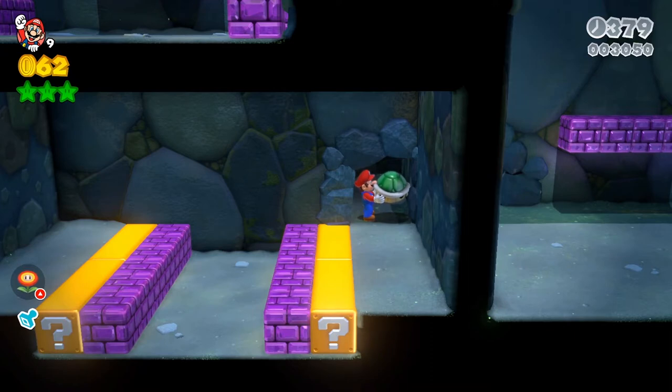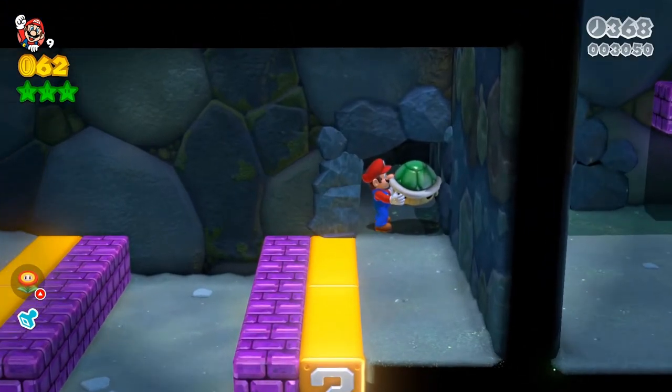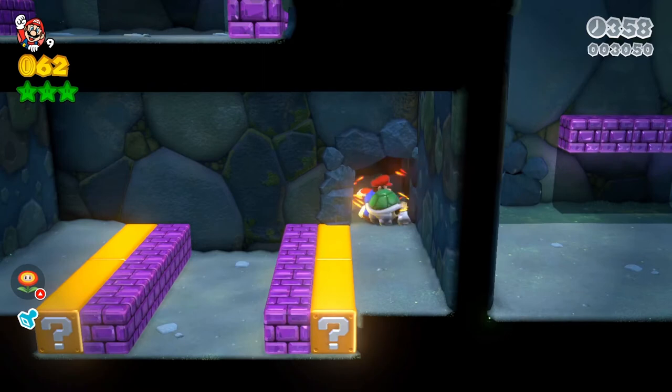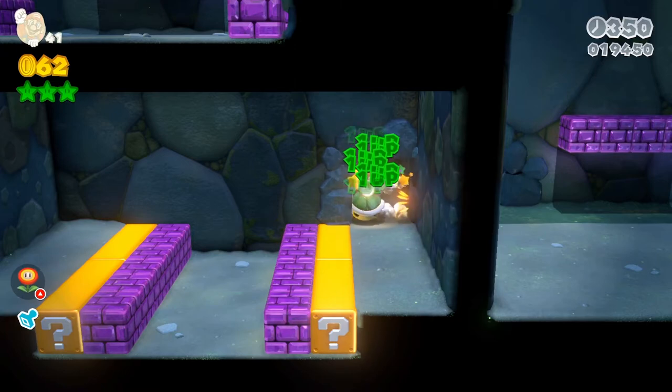Jumping on top of the shell is gonna give me points until I get a free man, and because I'm still jumping on the shell it's gonna keep ranking up and give me a ton of free men. As you can see in the top left of the screen I have nine — I'm gonna drop it. There we go — just hit me, but that is not a problem. Jump on top of it.